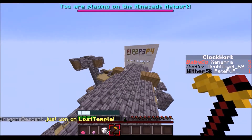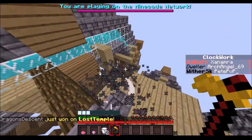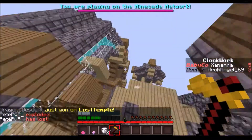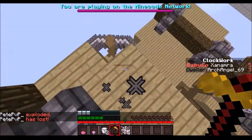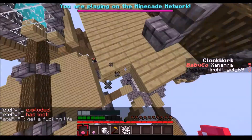Dweller is still out, three lives, but wither skeleton is still out. Honestly he can't play the game - he just died instantly. And that's not something I need.